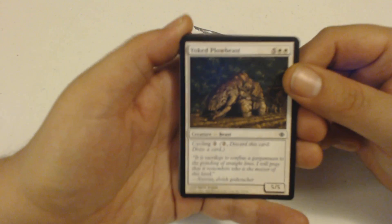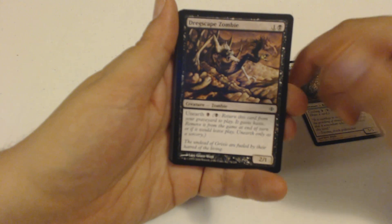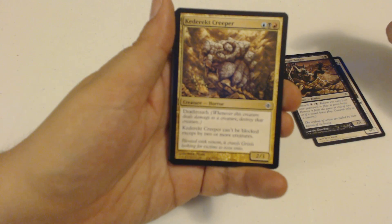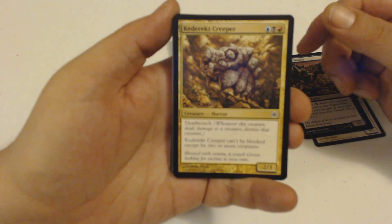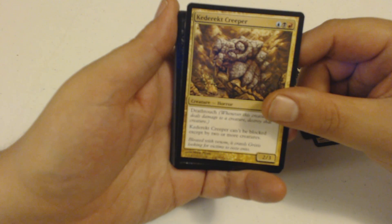I'm going to start it out with a bit of a Yoked Plowbeast, followed by a Dregscape Zombie. Multicolored card already, and I think that is a Grixis card — a Cataract Creeper.